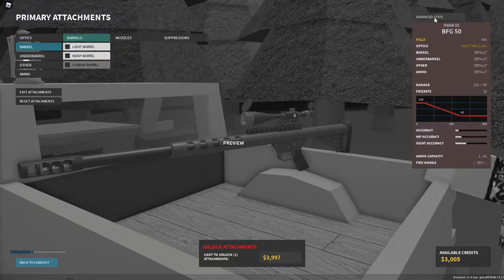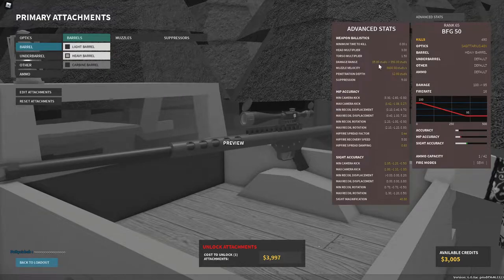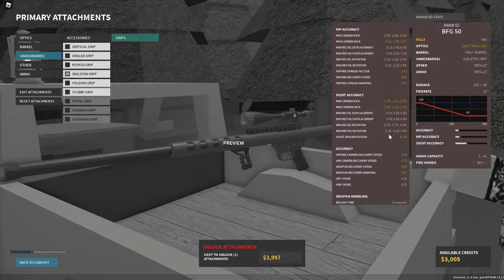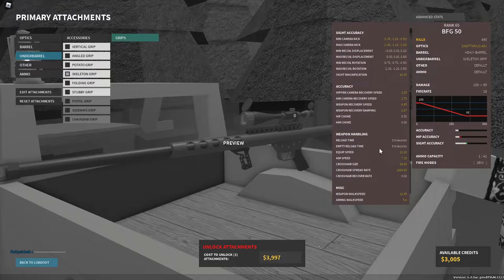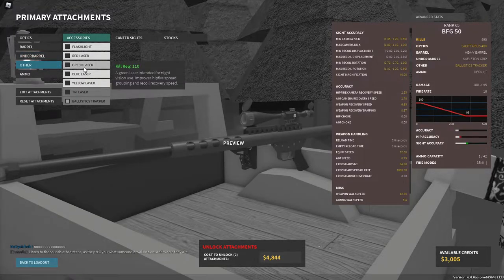The next attachment you should use is the heavy barrel because it has better ranges, better muzzle velocity, and better penetration — that's mostly why it's really good. The under barrel attachment you should use is the skeleton grip because it has better weapon handling and no downsides at all.